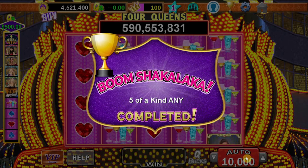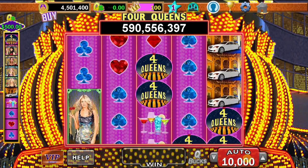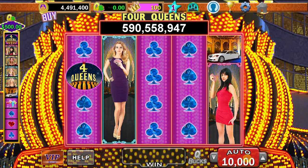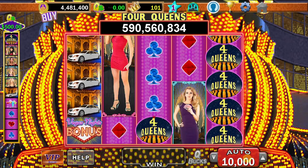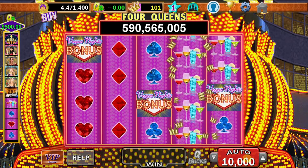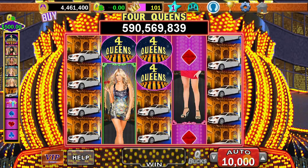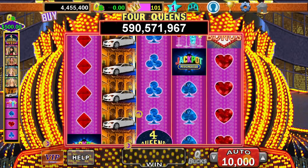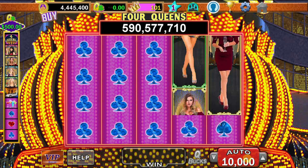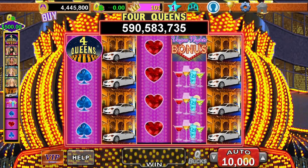We got a five-of-a-kind, boom shakalaka! But then we got another five-of-a-kind and we didn't win on that one — that was weird. How did we not win on that? Which ones are wilds and which ones aren't wilds? Looks like they got some bonuses here. Did we get a Vegas Knights bonus? Jackpot progressive bonus? Nope. Let's keep playing until the first level up. Apparently those are wilds — I'm not sure why we didn't win that other one. Maybe there was a spade tossed in there, and that's why we didn't win.